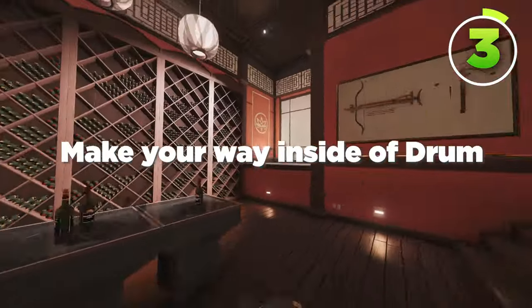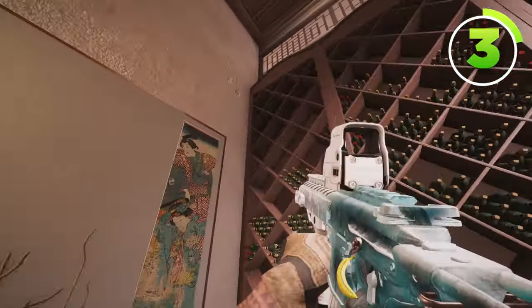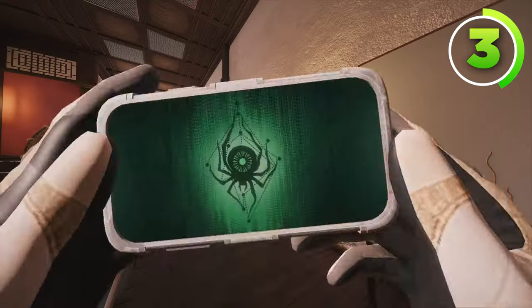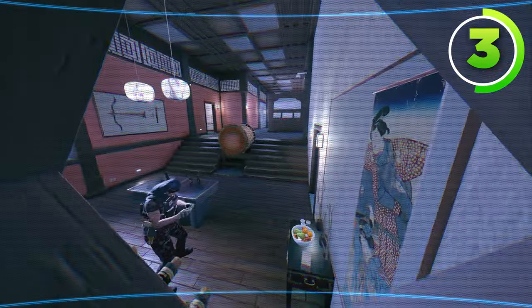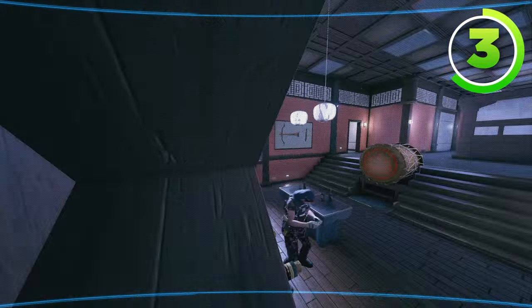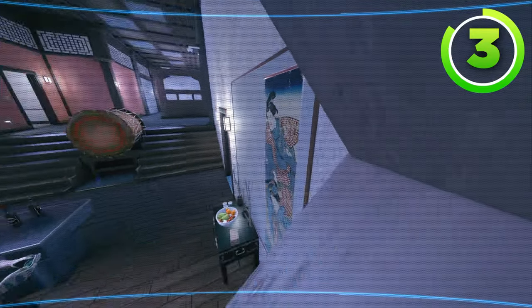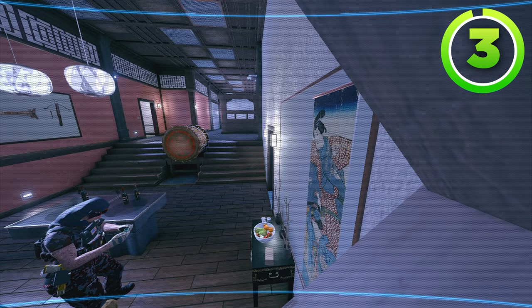For the next Valkyrie camera, make your way inside of Drum. Throw the camera inside of this wine case right here. This Valkyrie camera will watch all of Drum, the Drum hallway, give you a sound call for karaoke, a sound call for terrace, and give you a visual for the terrace door. So it gives you a lot of information.